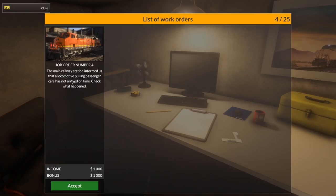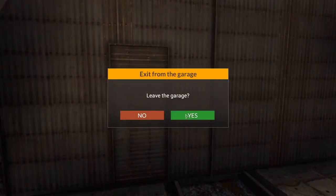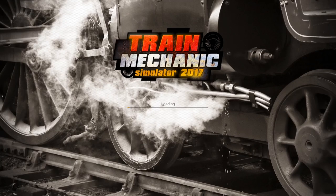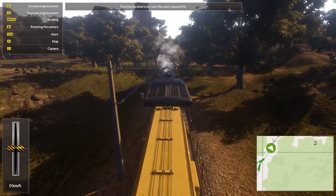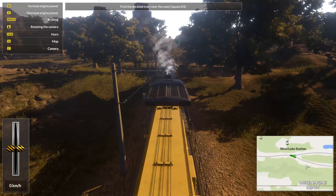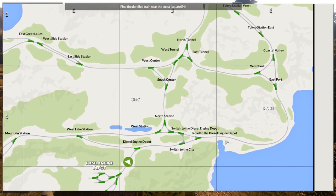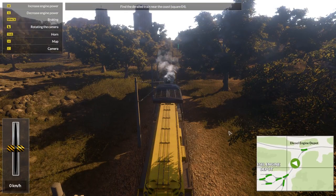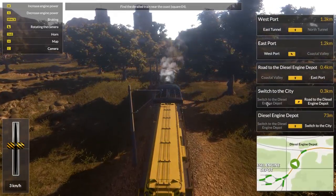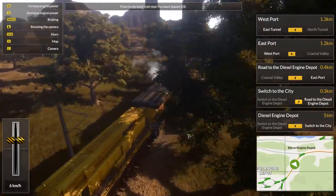At a main railway station, a locomotive pulling passenger cars has not arrived in time — check what happened. So I'm thinking we have to take our train again and find the derailed train near the coast, square E4. Let's see: C, B, C, D, E — so E4 is here. All switches except the diesel depot are set. Okay, diesel depot just switched as well, so we are good to go.